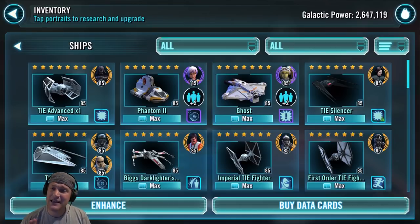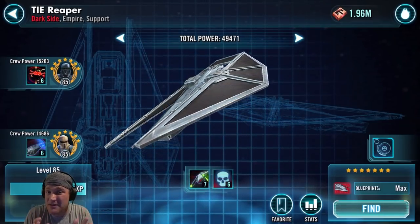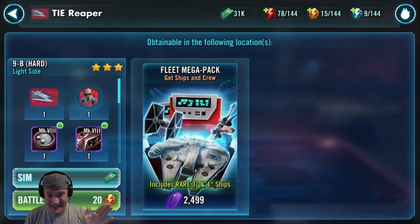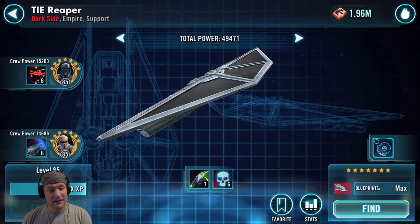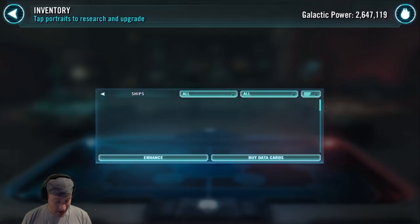Next we have the TIE Reaper. When it was 5v5, it was considered one of the must-have ships. People have thought it has fallen out of favor, but I'm going to make a video individually on the TIE Reaper about how it is actually underrated. I'm still going to give it an A. You can find it in the 9B hard light side battle — that's the only place you can find it right now. The Death Trooper and Shoretrooper are great characters to have, and the Imperial Troopers are a great faction. It gets an A.